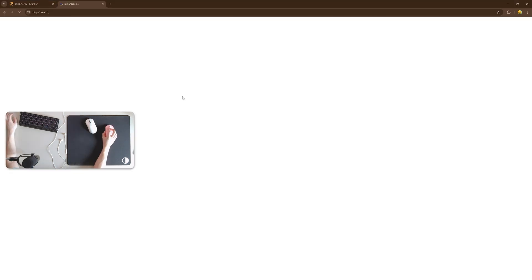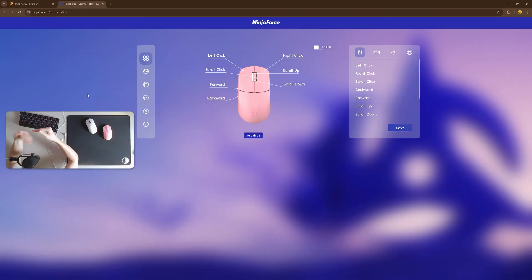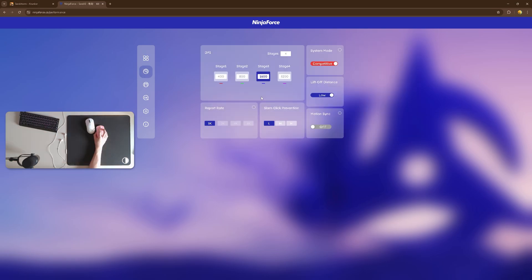For your mouse settings, use 500 polling rate and 800 DPI if you have issues with Crunker. However, if you're not finding any buffering or instability in Crunker, I would recommend using 1600 DPI and 1000 to 2000 polling rate. This gives you the best performance for your mouse. Using a higher DPI and polling rate can smooth out your cursor input, making it more accurate too.